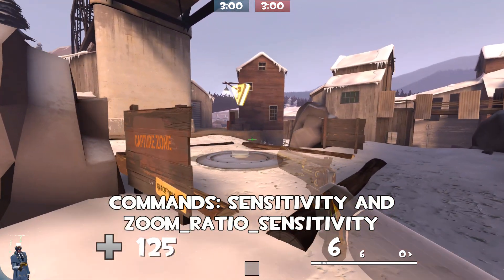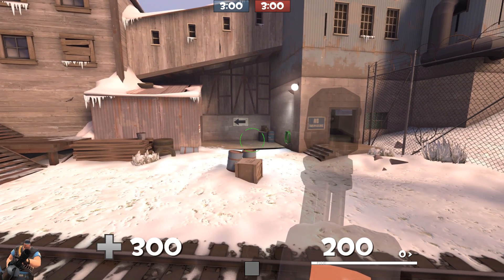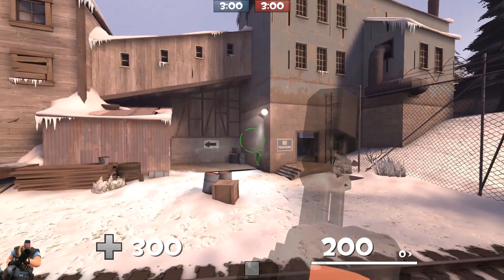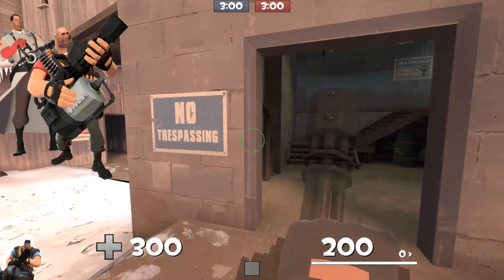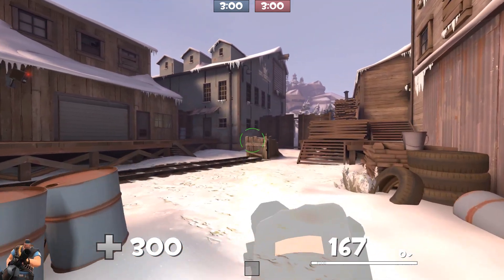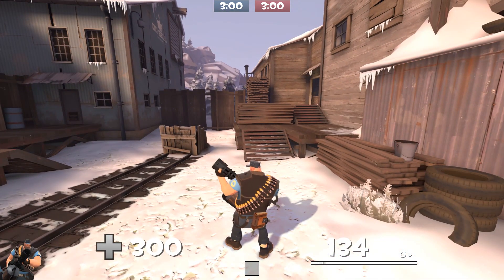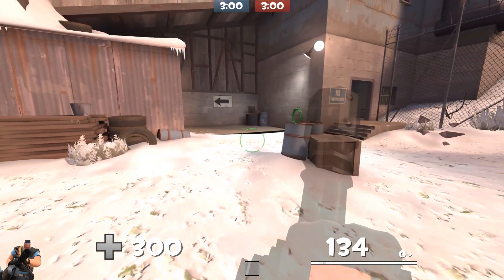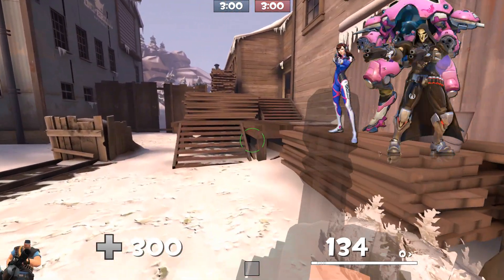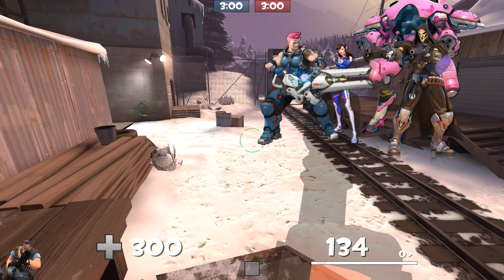If your aim isn't the best, don't worry — there are accommodations in several games. In Team Fortress 2, if your aim isn't great, just go Heavy. It's more about positioning, watching out for teammates, and being where they need you. With so much bullet spread, hitting someone won't be a problem. Overwatch is the same way — if you're not the world's best Tracer, still aim for the head, but play something like Reaper, D.Va, or Zarya that don't rely on precise aiming 100% of the time. You just need to land those body shots.